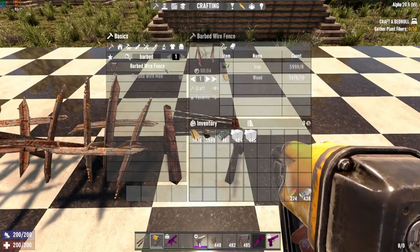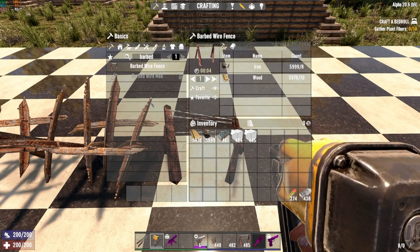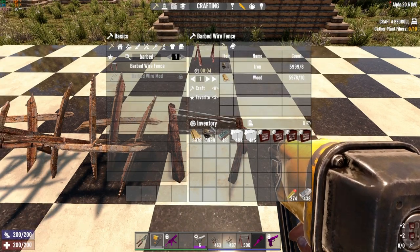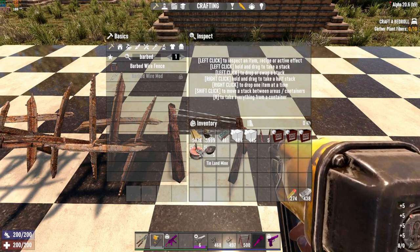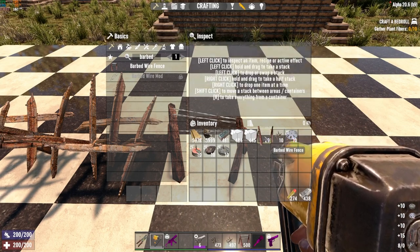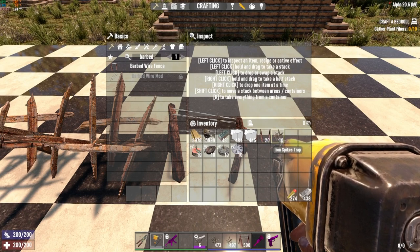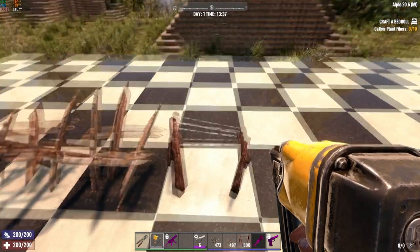The barbed wire requires iron and wood — 10 wood but also 8 iron. Depending on your resources, it's up to you which one to place, as each has a different amount of hit points. Sometimes when you open a supply drop you'll get trap bundles containing barbed wire fences, iron spikes, and potentially mines. You can get these basically for free from supply drops, saving your resources for crafting weapons, tools, and base upgrades.